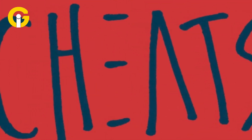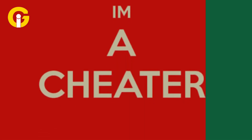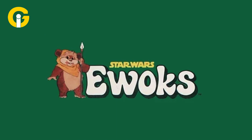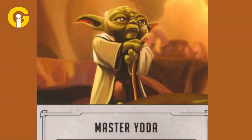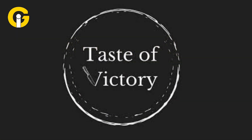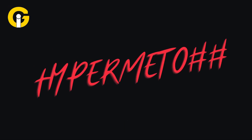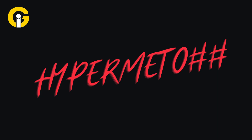Here are some X-Wing Alliance cheats. "I am a cheater" enables the rest of the cheat codes in this table. "Ewoks rule" enables invulnerability. "Master Yoda" for infinite ammo. "Kill me now" for losing the level. "The taste of victory" for win level. And "Hyper Meadow ##" to warp to a level number — replace the hashtags with the level number.